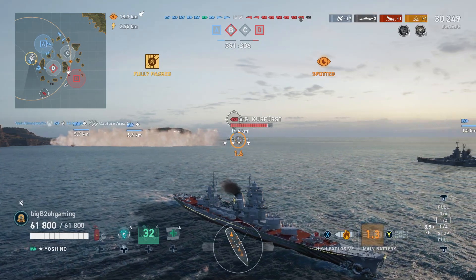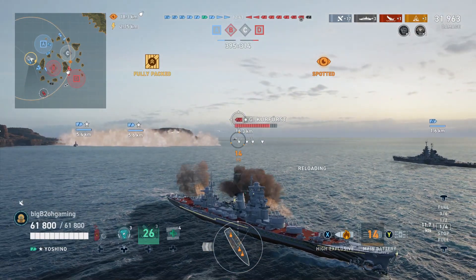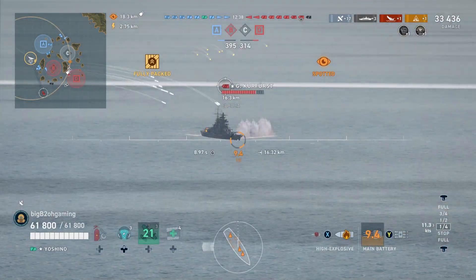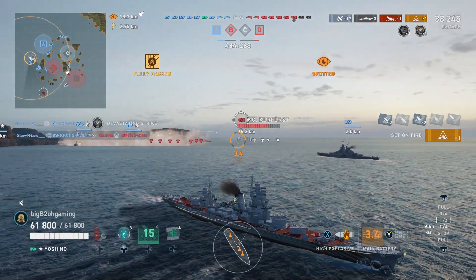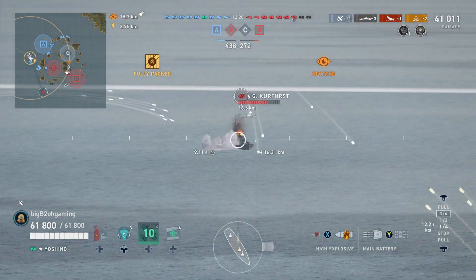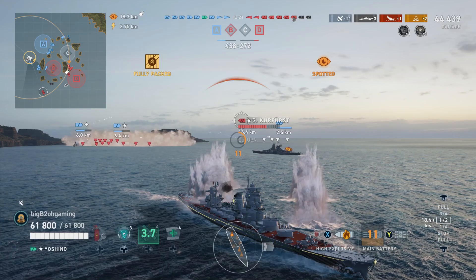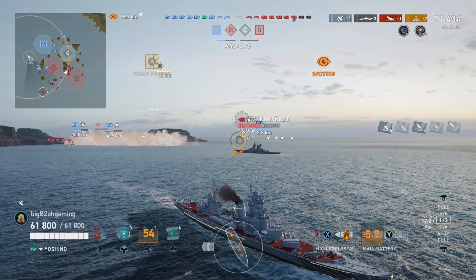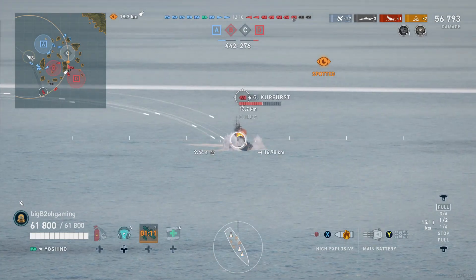Obviously, launching torpedoes from an extreme distance means chances are none will actually hit, although this forces the enemy to think about your torpedoes and adjust their course. This can cause the enemy player to take their attention away from you to dodge torpedoes, and since they're spotted from so far away, they will typically start dodging — which can give you those few seconds you need. Ultimately, it is a zoning tool; just keep launching as soon as they're loaded, especially on a flank an enemy is pushing.